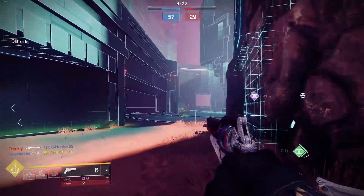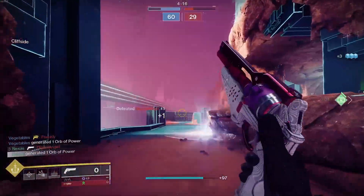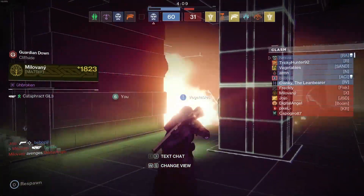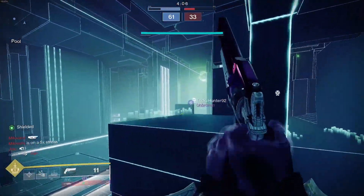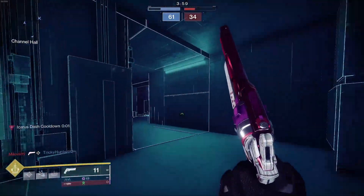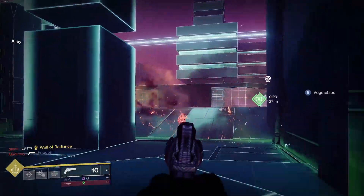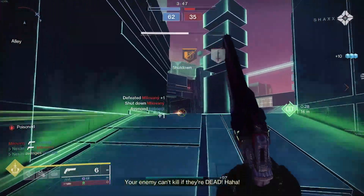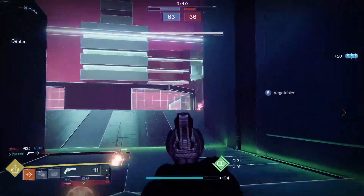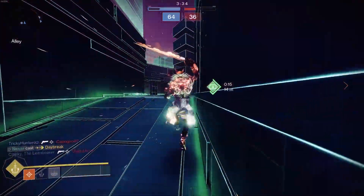If you get Radiant going with a 120, you're going to do absolutely ham. There's the Enlightened Action activating — any sort of damage increase on a 120 is going to be juicy. Radiant is great, kinetic surge is great. The Malediction is not bad PvP whatsoever. I don't know why I haven't come up against it more — maybe people are going for opening shot hand cannons, and 140s are still kind of king — but I actually really like this PvP.